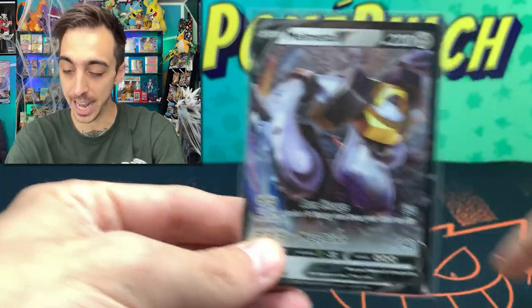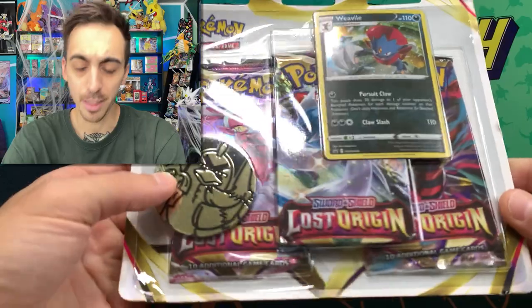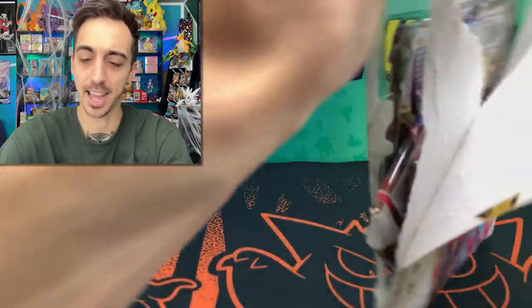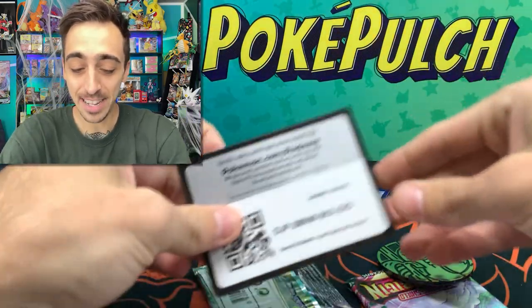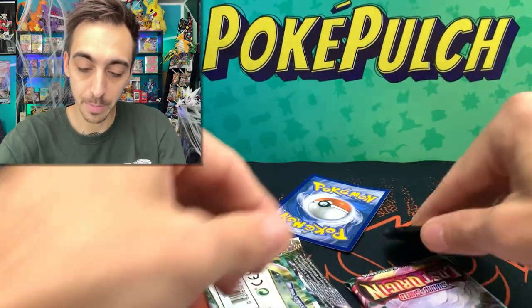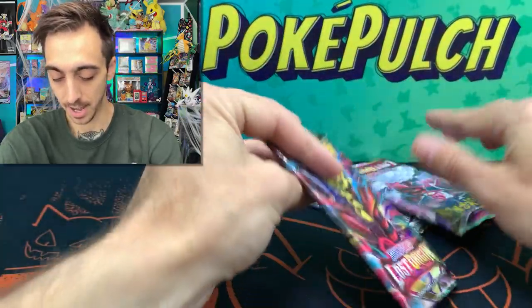Looks like I'm not adding anything to the binder today from Pokemon Go, but that's okay — I've still got some more stuff to open up. I've got some more Lost Origin three-pack blisters. I didn't have the greatest luck with these the other day, so let's open a couple more and see if we can turn that around. I've had some of my best pulls come from three-packs. There's the code from the Lost Origin three-pack. There's a nice little coin — our promo is a holo Weavile, and we got three packs of Lost Origin.